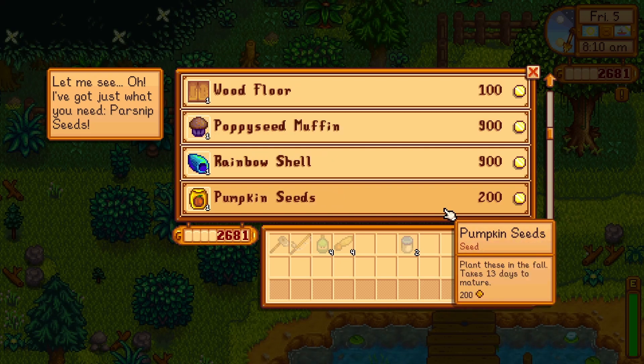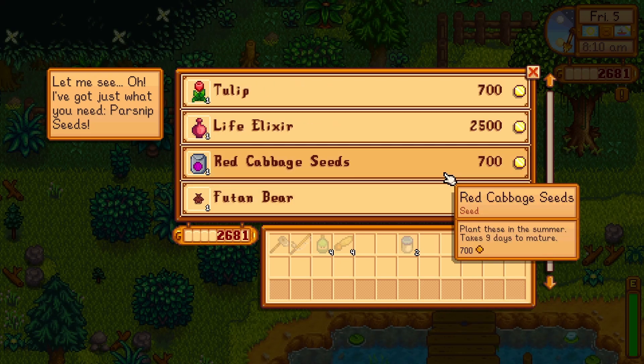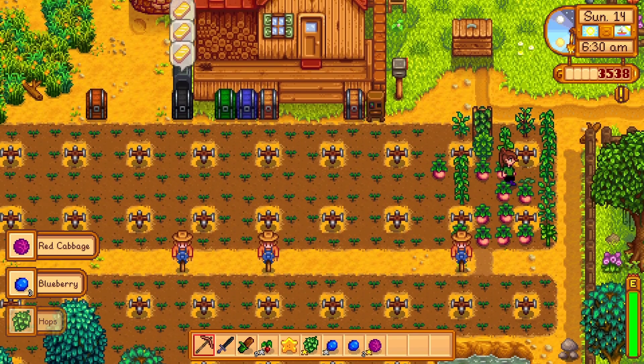If you were not able to find the seed or the full grown vegetable, the red cabbage seed can also be found at Pierre's store during the summer of year two, the night market at year two, or the Skull Cavern, as there is a small chance that the mummies, serpents, or purple slimes will drop the seed.